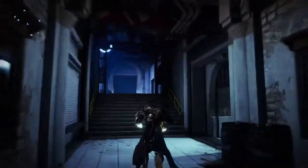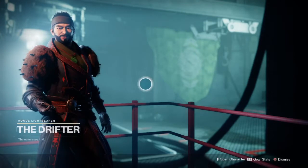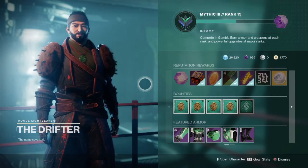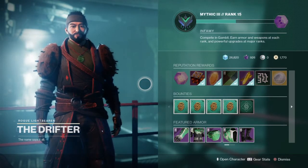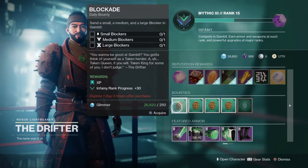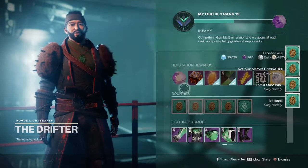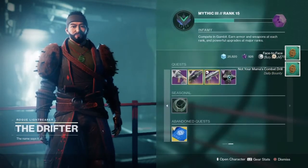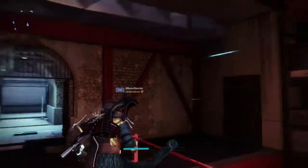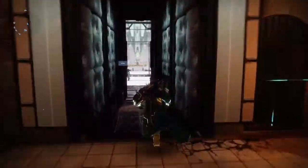Let's go ahead and start off in the Tower and go straight to the Drifter. If you are a Gambit kind of guy — I don't know why you'd want to put yourself through that torture — but if you are doing Gambit bounties, he's got Blockade, Listed, Stare Back, Not Your Mama's Combat Drill, and Face to Face. And in case you're wondering why the abandoned quest is there, it's because I've already got Malfeasance.